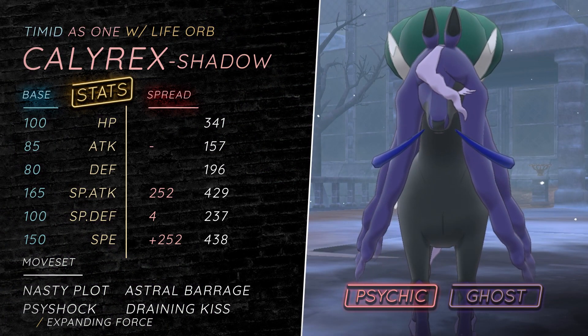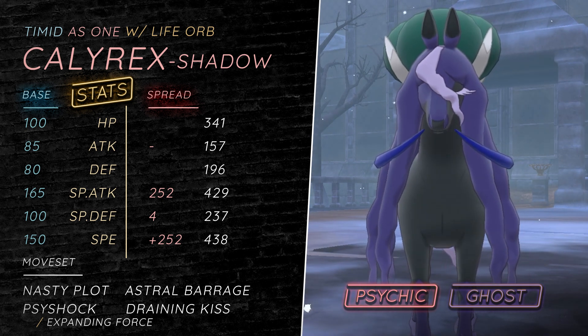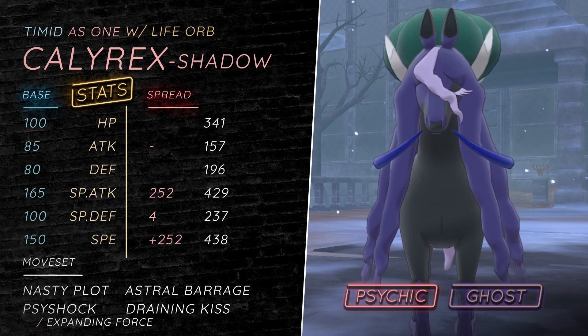Yo, what's up guys? You got Pokem here. Today I have another competitive Pokemon Sword and Shield Crown Tundra moveset guide, and this time we're going to be talking about the Calyrex Shadow Rider.